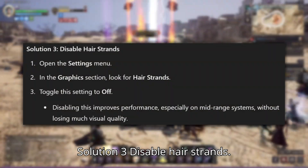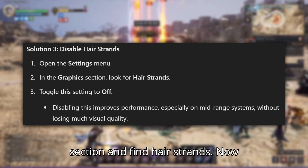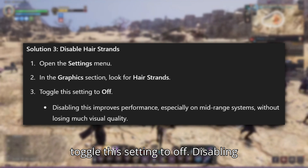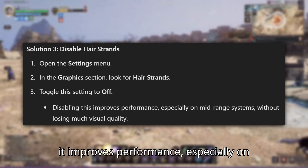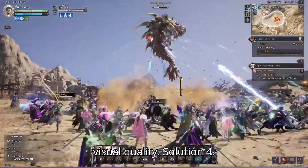Solution 3: Disable hair strands. In the Settings menu, go to the Graphics section and find hair strands. Toggle this setting to Off. Disabling it improves performance, especially on mid-range systems, without much loss in visual quality.